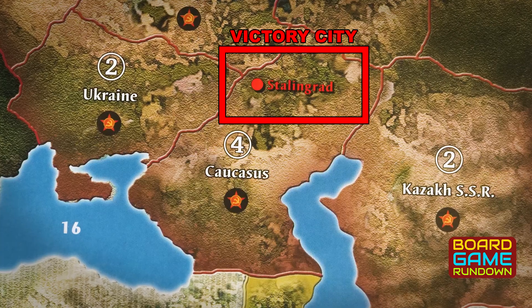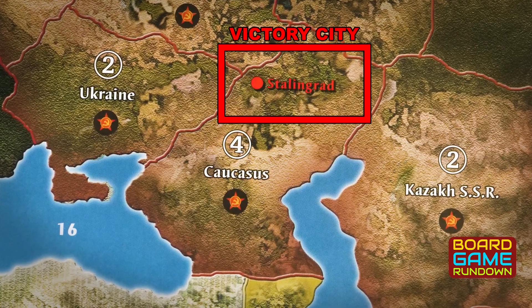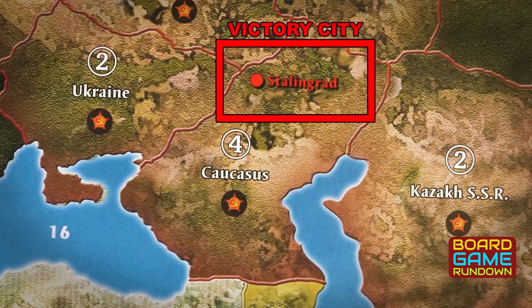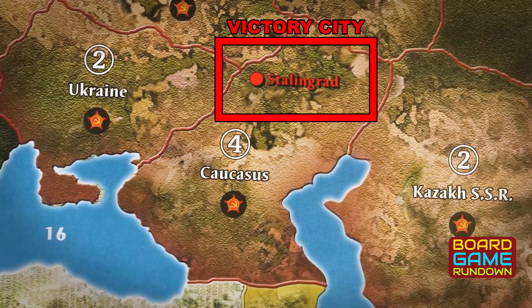One thing also to point out: there are victory cities, and the point is that once you control — I believe it's 13 — that's a standard win. You can fight to 12, which is like a projected victory, or go for total domination at 15. Technically that's not all of them, but if you've got 15 of those cities, there's no way the other team's coming back. That's domination.